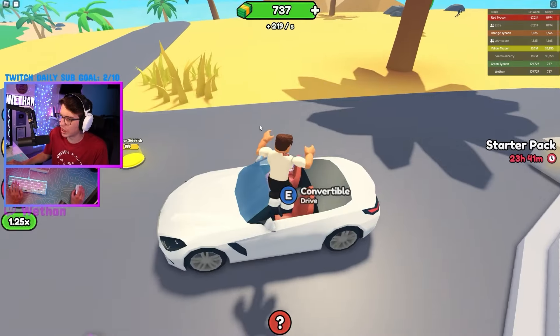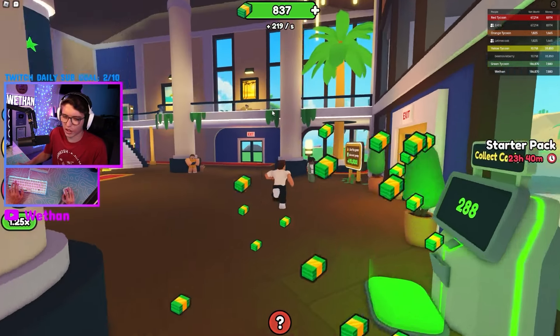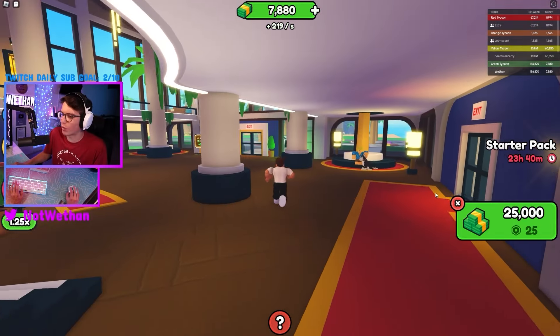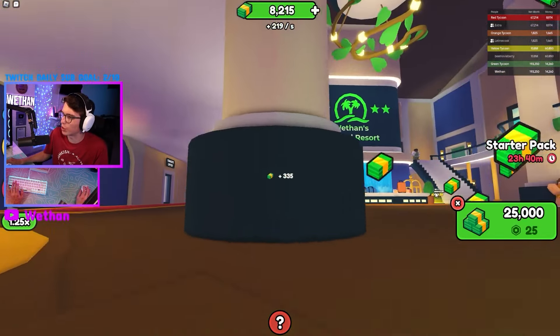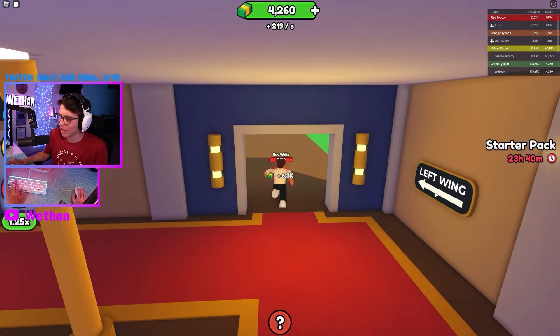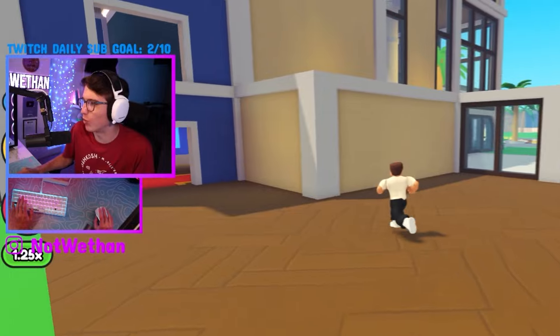Let's drive our convertible back and see if we can expand our main building. Car in real life — yep, that is my car in real life, no joke. We're about to expand our mansion — or resort place — even more. There we go. Oh, this is good. We're going to make so much more money.